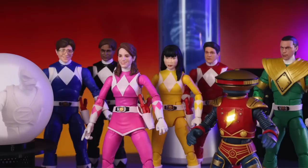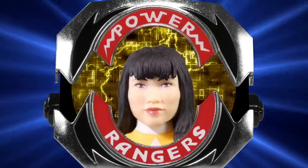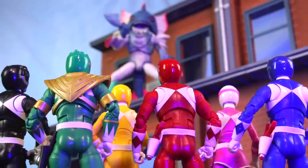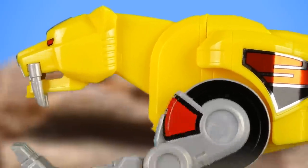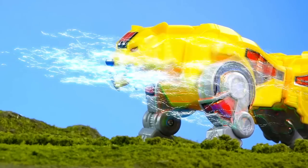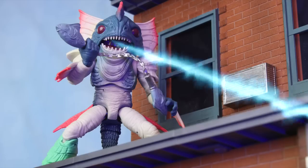Back at the Command Center, Zordon warns the Rangers that their Zords may not be powerful enough for Lord Zedd's magic. The Rangers morph and go to the city to meet Parantis Head. The Rangers arrive and immediately call their Zords, even though Parantis Head isn't grown yet. The Zords begin to show up, and Parantis Head freezes them — all but the T-Rex Zord. Oh no, what are the Rangers gonna do? They're gonna call the T-Rex Zord. So now four of the Zords are frozen, T-Rex shows up, and Parantis Head turns the T-Rex evil against the Rangers.